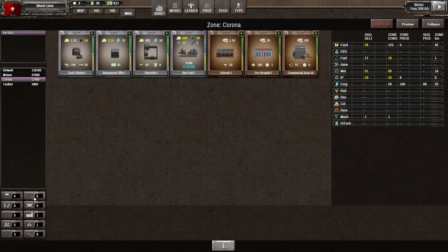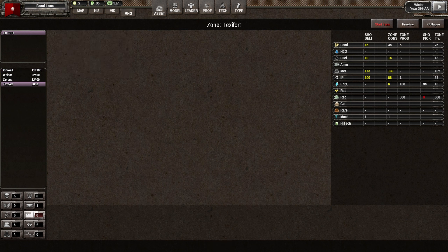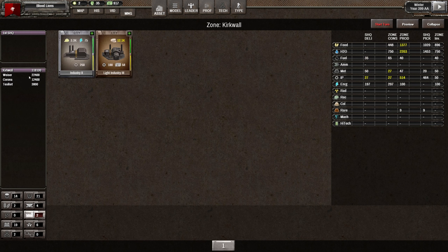Specifically, I was filtering through to look at the industrial assets. Here's an interesting thing. We've got four cities - technically these small ones aren't really cities, these are villages. And Kirkwall is our largest city. Kirkwall has two of these industrial assets.